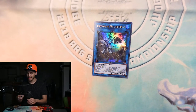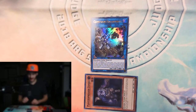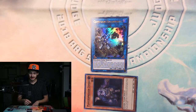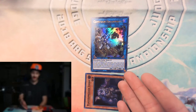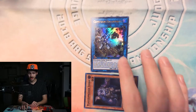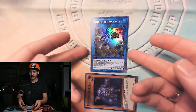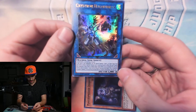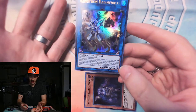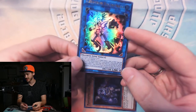We use Halkafibrax's effect to special summon another Plaguespreader Zombie from the deck. Now we have two monsters on the field — one of them is a link two, which counts for three monsters. Something that confuses some people: Halkafibrax has a link rating of two, meaning you needed at least two monsters to summon it. A link two monster counts as two monsters when used as link material.